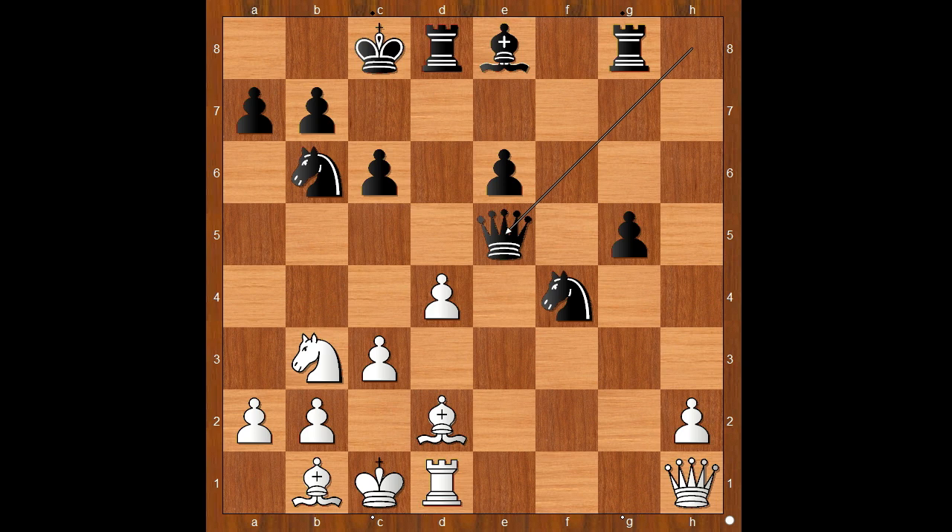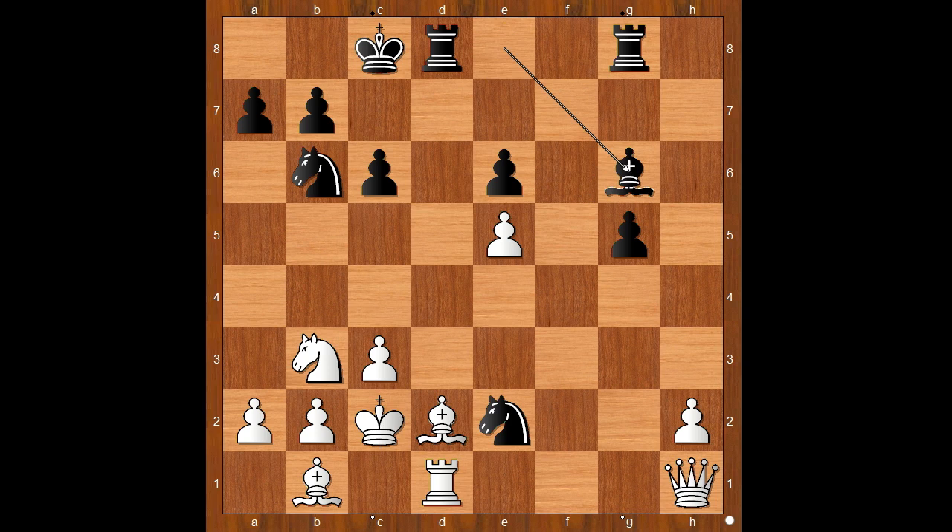Nakamura resigned in view of this continuation: pawn takes queen, knight to e2 check, king to c2, bishop to g6 check. And the only move to prolong the game is queen to e4, but then bishop takes queen on e4 — checkmate!